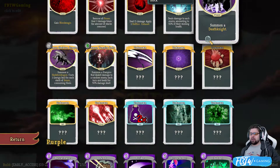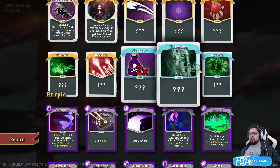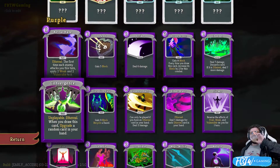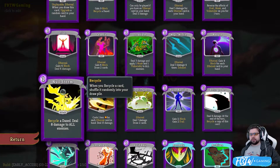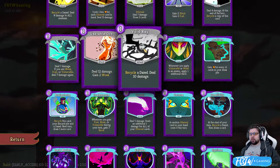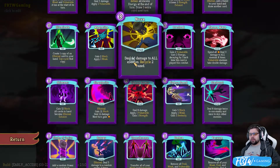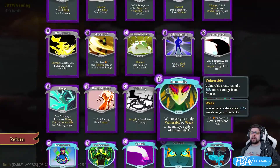Why does it say zero? Probably because of the last turn. Okay, understood. Unknown. I guess he does have some unlocks. No storm, unstable orb. Oh, these are purple, which means this must be the other character. Purple, yeah.